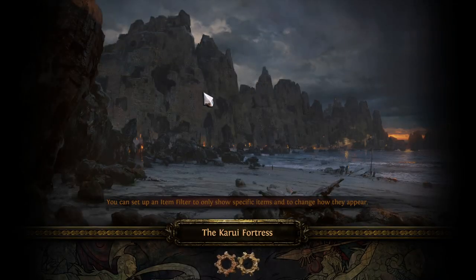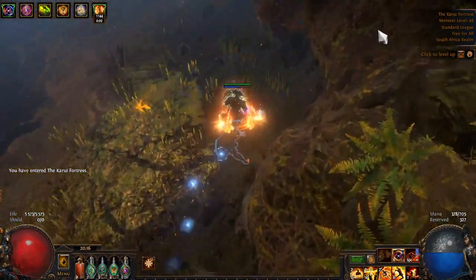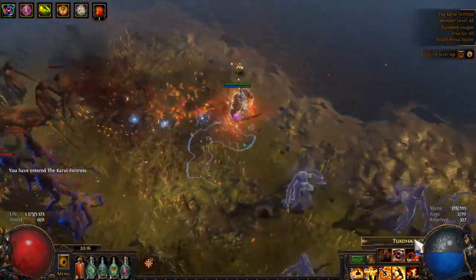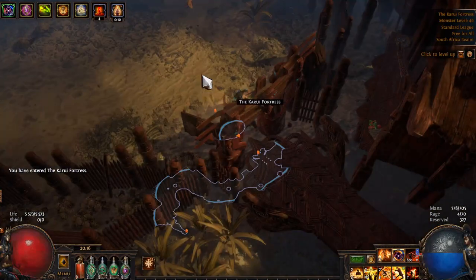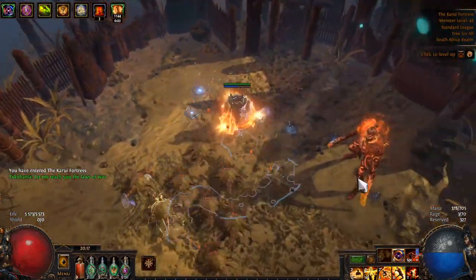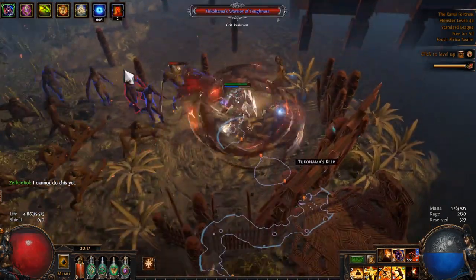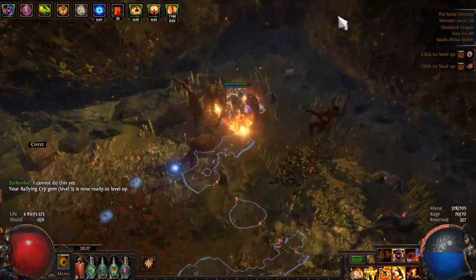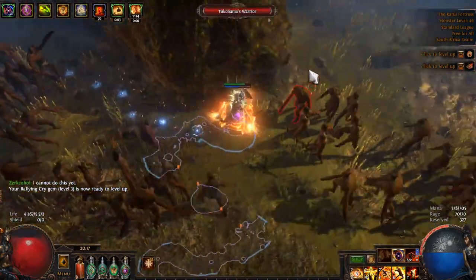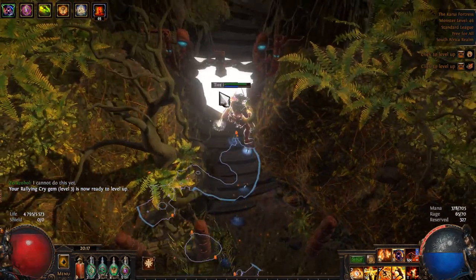The Kaurui Fortress also has a very simple layout. Hug the right wall and this will lead you straight to Tukahama's fortress. Head in, kill Tukahama, then pop out the other side. Be careful — there's usually a pack of monsters waiting outside. Then head up and to the left, hug that left wall and it'll pop you out at the ridge.